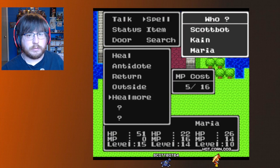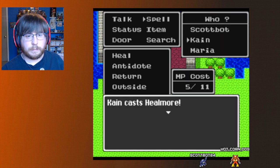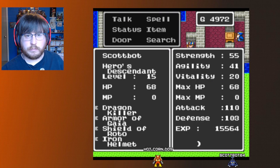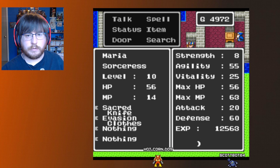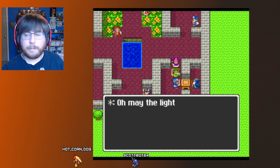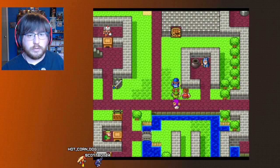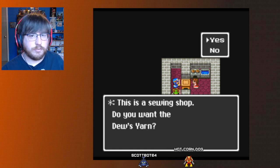We made it back. Let's heal up, get everyone fully healed and my magic back. 68, 59, 56 HP. It's funny how Maria's HP is only a few points lower than Cain's, even though she's the mage of the group — you'd think she'd have a lot less. We want to go over here and open this door. The sewing shop — do you want the Dew's yarn? Yes, we'll need it, but they've just run out.